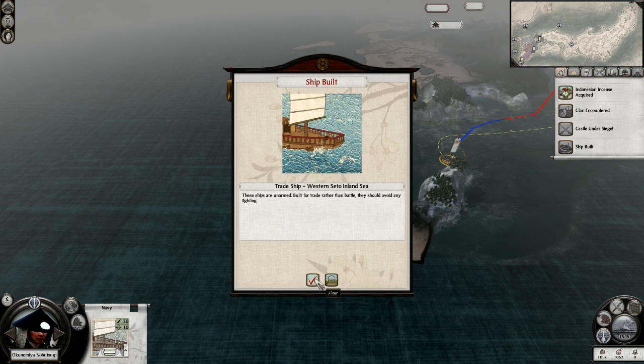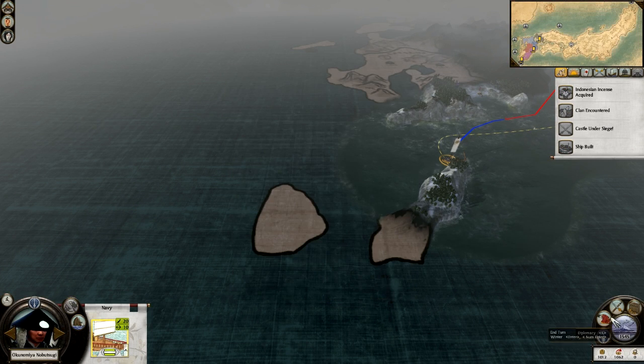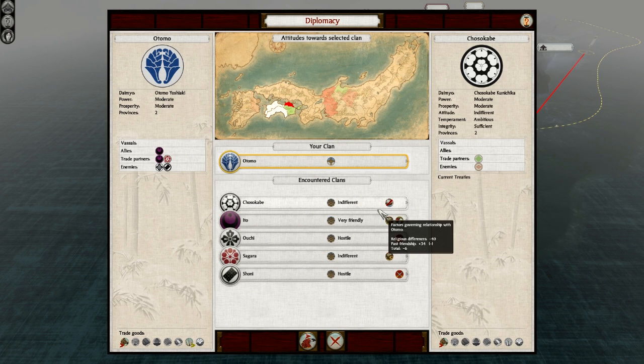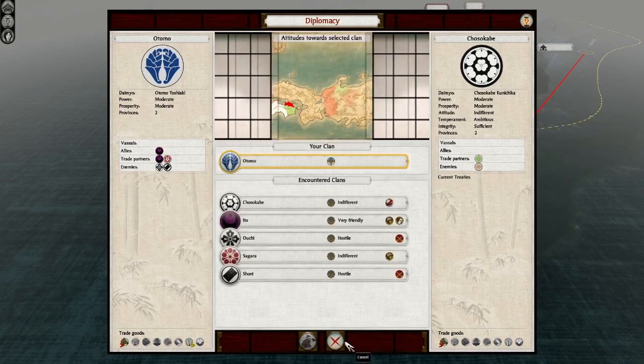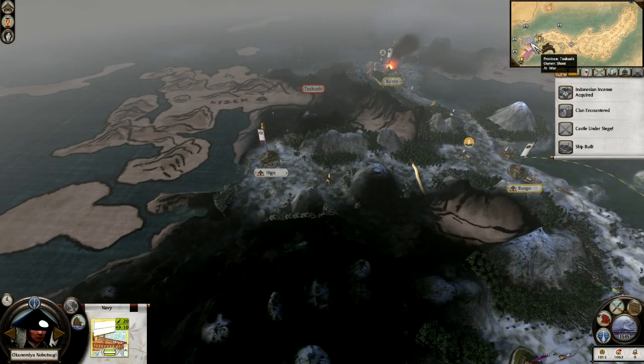Go ahead and counter Chosokabe — they're also another main clan. Let's see if we can trade with them. Nope. They've already captured Io up there. Let's see if we can ally with them. All right, didn't expect that to work.